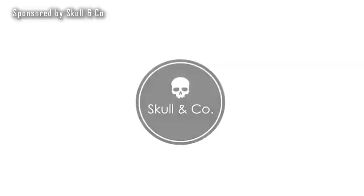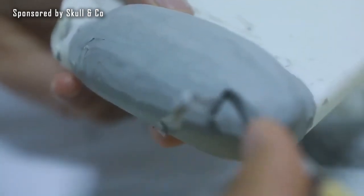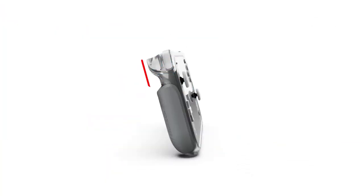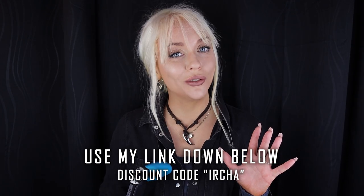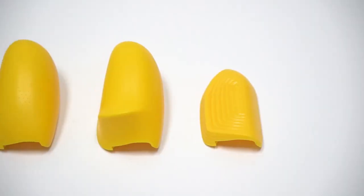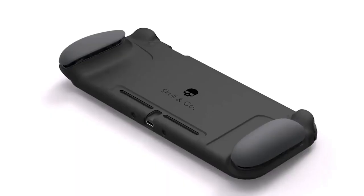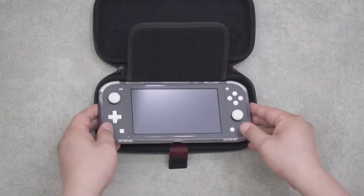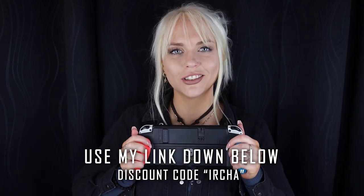This video is sponsored by Skull & Co, my favorite grips for the Nintendo Switch. I've been a fan of them for years. They have the perfect grips for my hands and you can swap out the actual grips — it comes with several sizes, a small one and a big one. I have a link and a discount code down below. Skull & Co Neo grips — they are for the regular Switch, the OLED Switch, and the Switch Lite. Highly recommend. Thank you so much Skull & Co for sponsoring this video.